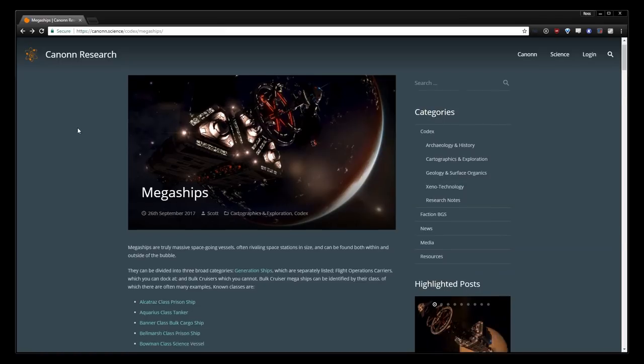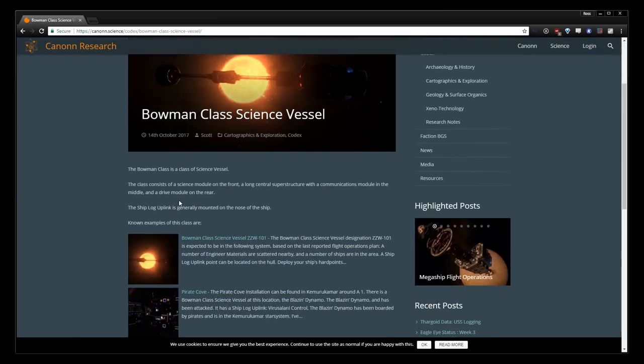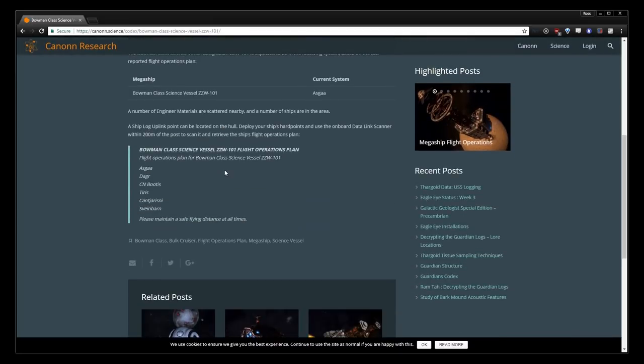Now that we're ready to go, we need to actually find one of these elusive ships. They are mobile, and as such we need to find their flight plans to find them. For this, we can use the extensive Canon Research site, linked below. Just choose the ship you'd like to track down and you'll see the flight plan listed. A quick note: these won't show on the system map, but rather as points of interest once in the system.